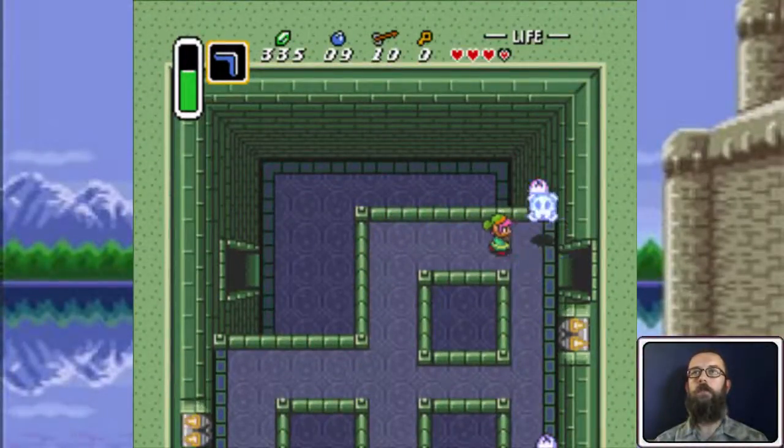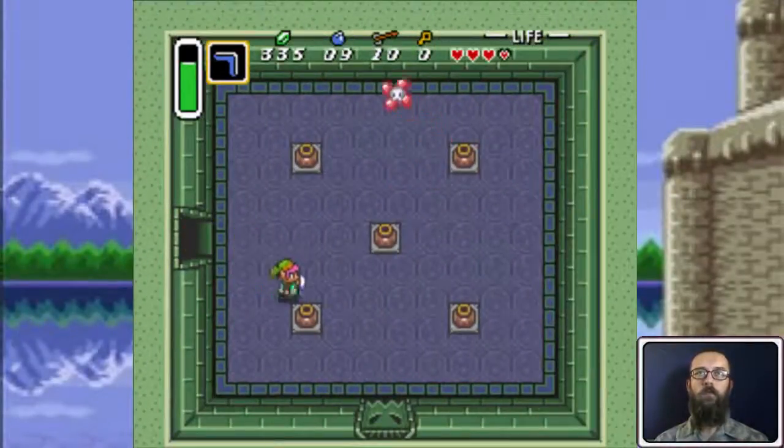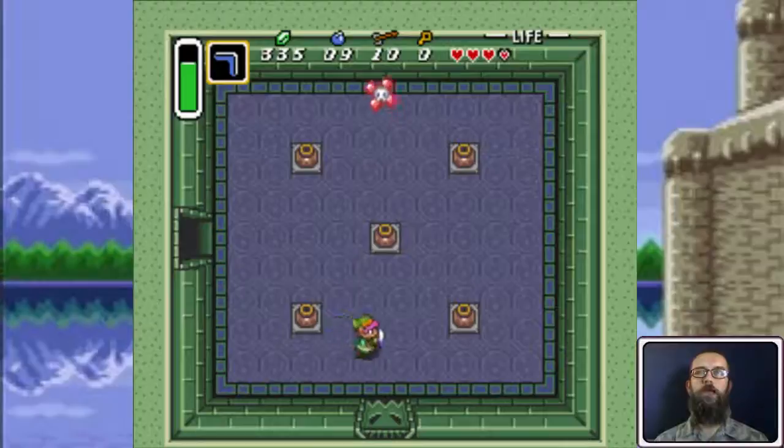I hate the skeletons here because they jump back from your sword and they're hard to hit. They're easier if you can hit them with a pot, like if there's a room with them and pots in it.